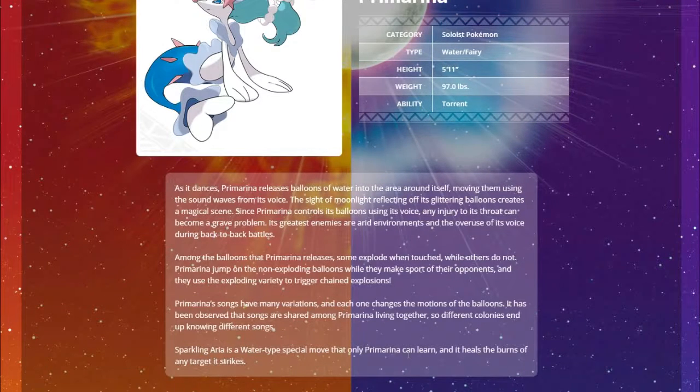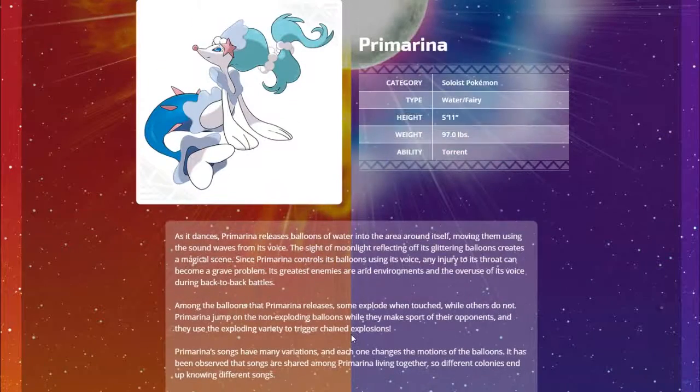Some of the balloons Primarina releases explode when touched and others do not. Primarina's songs have many variations. Sparkling Aria is a Water type move only Primarina can learn - it heals the burns of any target it strikes. I don't really understand that - maybe it does double damage if the opponent is burned, because why would you want to heal the opponent from a burn unless they have Guts or Quick Feet?